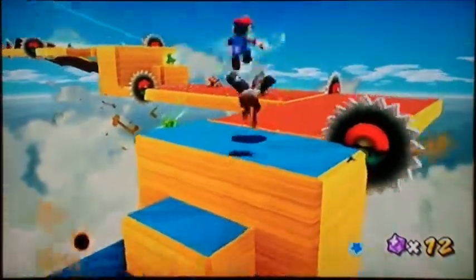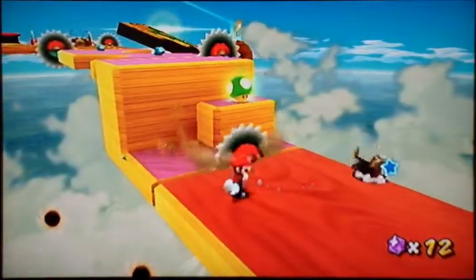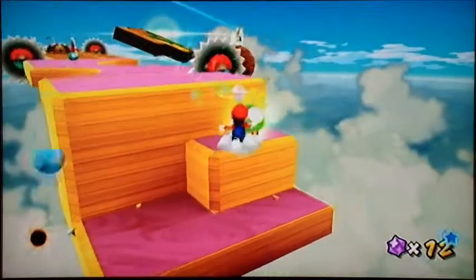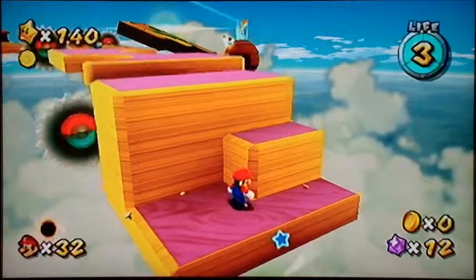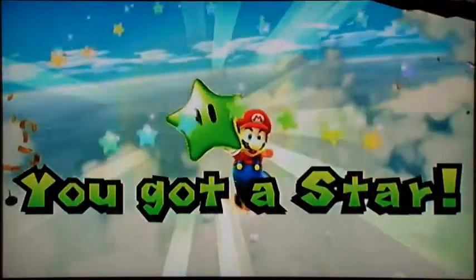There it is — got it. Okay, we're good. Oh, it's this one. Saw this place off — saw this chunk of wood off. And woohoo, the Green Star just goes right through the platform. Wow, we suddenly just float in midair.